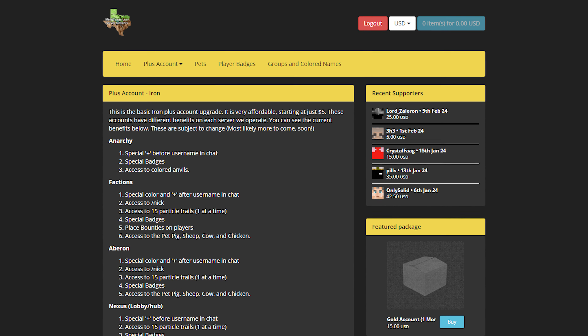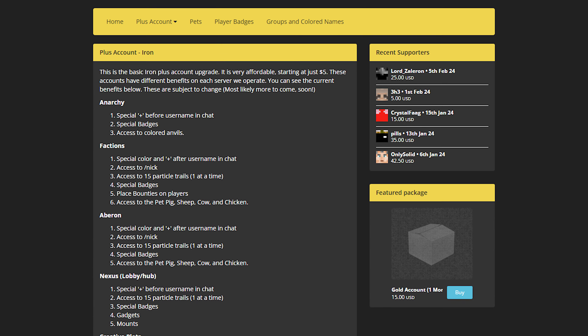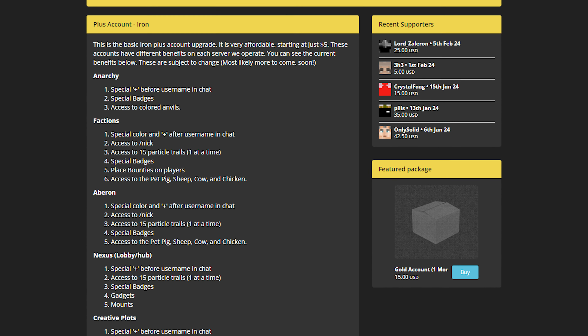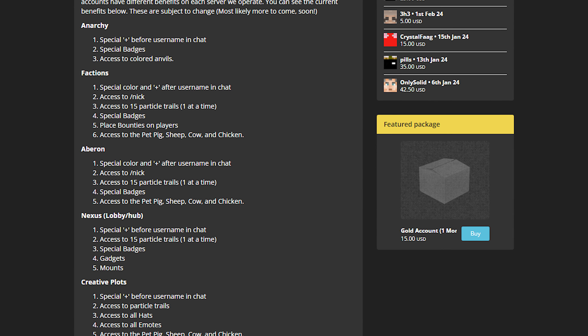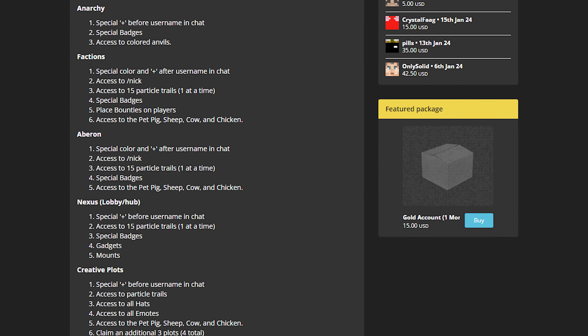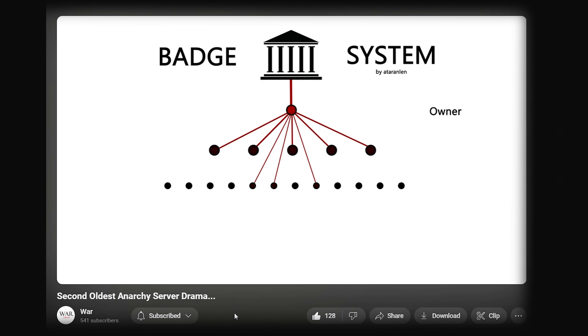MindTexas also offers custom badges and chat prefixes. This works slightly differently to other servers. For example, I can register KyLab as a group badge and then assign it to other players in my group so that everyone can see our association. This is pretty cool and encourages the formation of groups. The money from these purchases then goes to the server hosting costs, I assume, which is pretty cool.